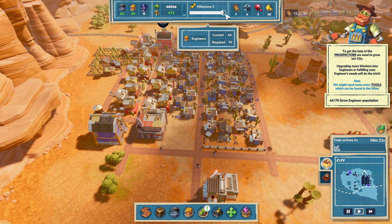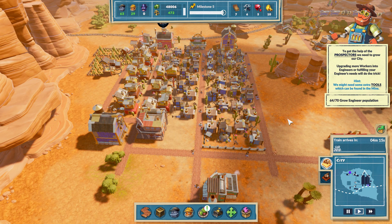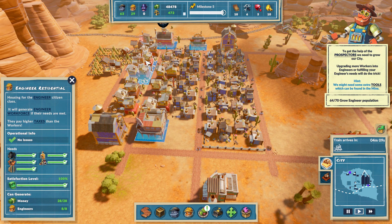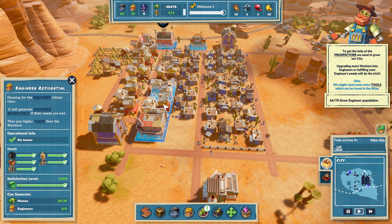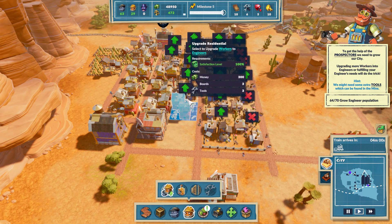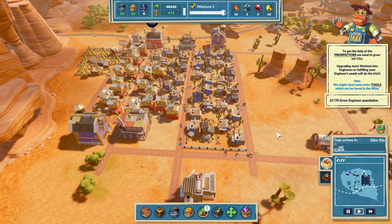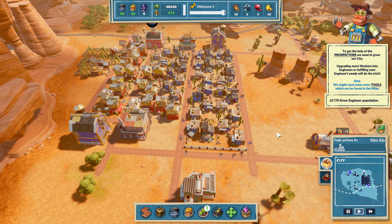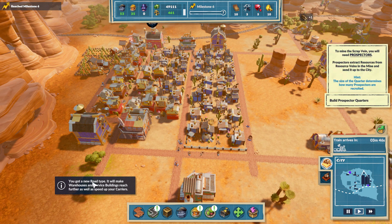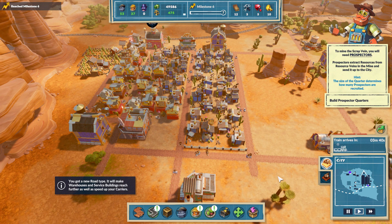We're really close to milestone five - we need a couple more engineers. They are getting moonshine. If we upgrade one more... hey, we've unlocked a milestone! We got a new road type - it'll make warehouse and service buildings reach further and speed up our carriers. Awesome!